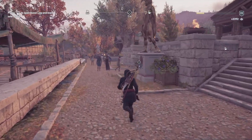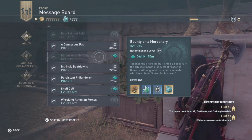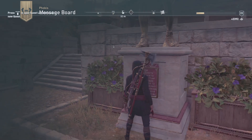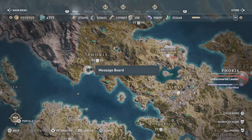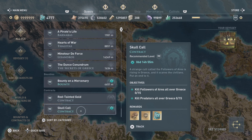Our first weekly is a bounty on a mercenary, where we're chasing one down. Our other weekly is Skull Call, so let's take a look at what that involves and then we'll check out the mercenary. Skull Call: kill followers of Aries all over Greece.